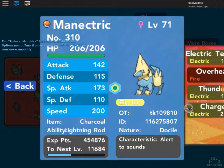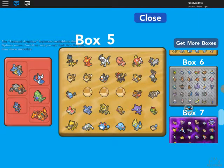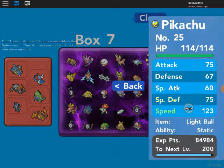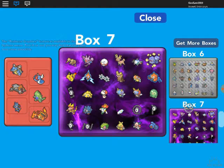I also have a Pikachu with a special hat at level 43. Its moves are Discharge, Thunderbolt, Electro Ball, and Slam. That's okay.